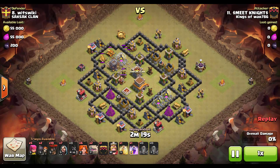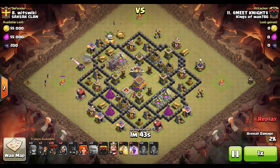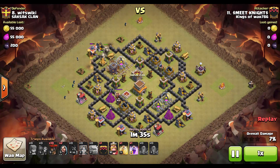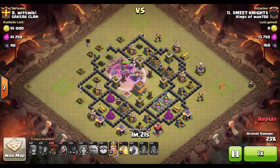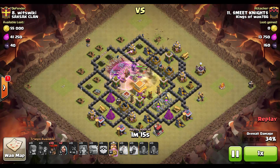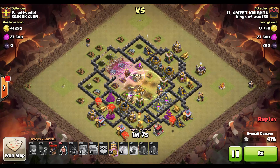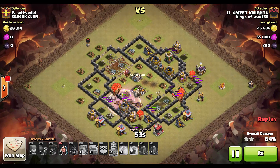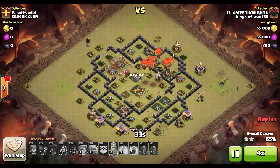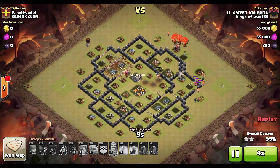In the next attack, all Earthquake spells are dropped, then a Hog lures the Clan Castle. Clan Castle troops are brought to the left side with an Archer — no Poison spell is used. A couple of Archers and Wizards are dropped right behind and take out the Dragon very easily. Golems go in, Wall Breakers get through the first wall, and when the area is clear the Valks and King are dropped into the core. The King ability is used, a couple of bombs are triggered, and then the Heal spell is used on the Valks.